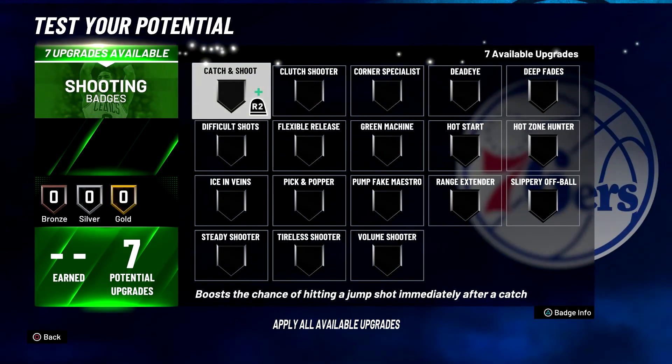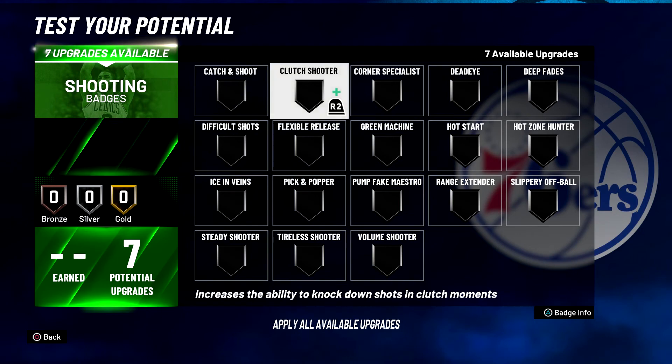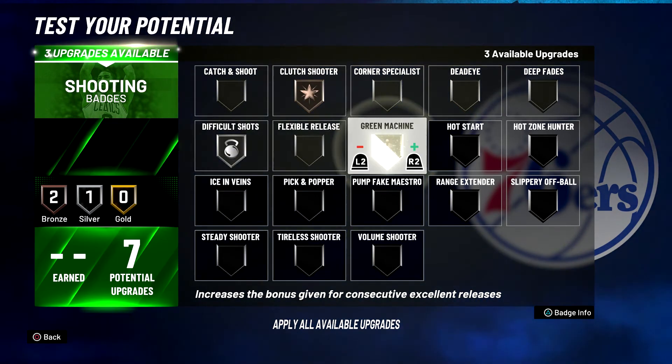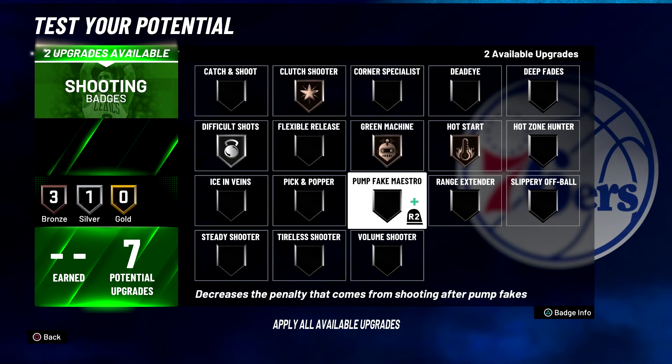For your shooting badges: put clutch shooter on bronze, difficult shot on silver, green machine on bronze, hot start on bronze, and volume shooter on silver.